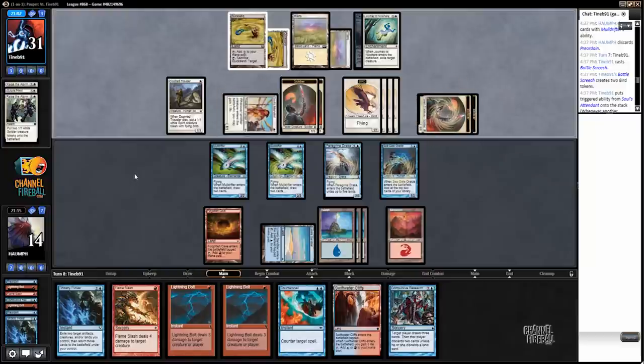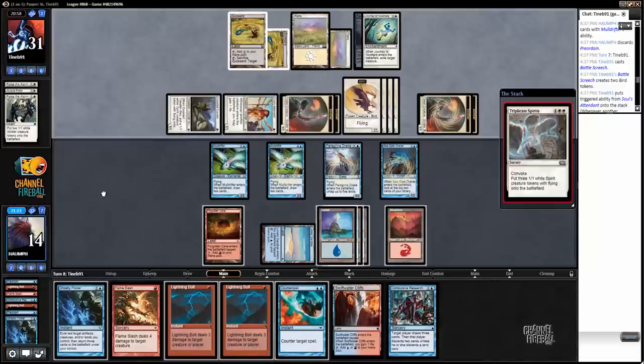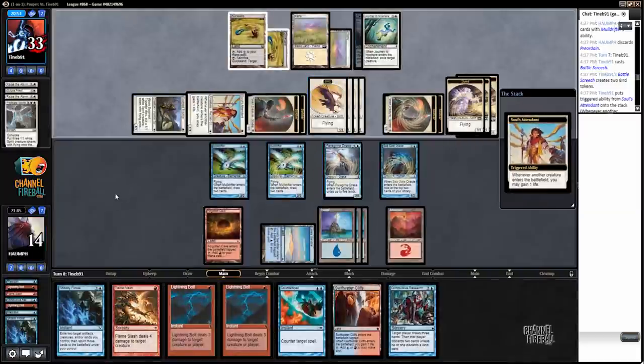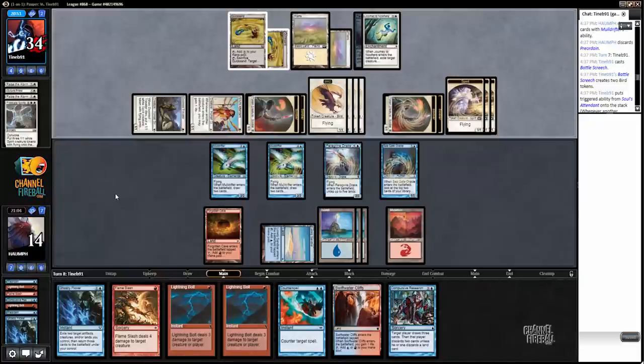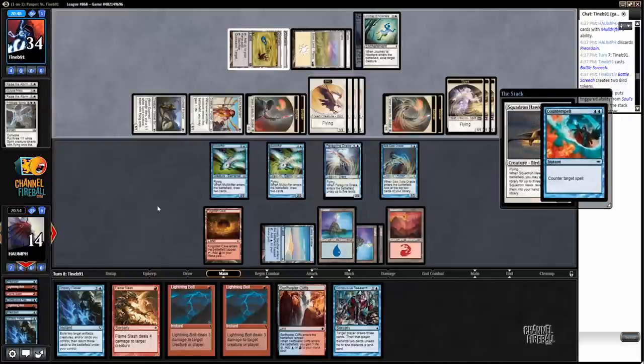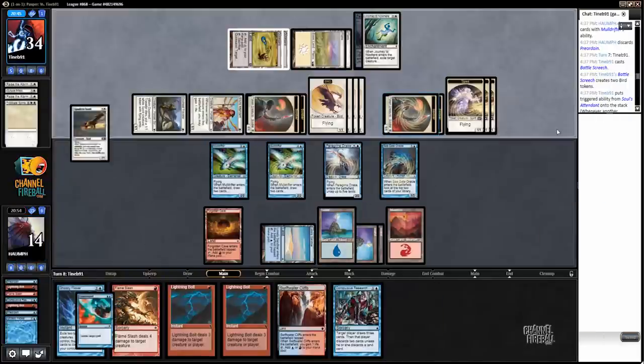Is this Triplicate Spirits? My opponent is definitely going wide, if you will. But I still don't think that's too much of an issue with the three blockers that we have and we're at 14 life. Spot removal is just awful. Maybe I want to counter that one, though. I'll counter that one. So much value. I mean, I appreciate the value.